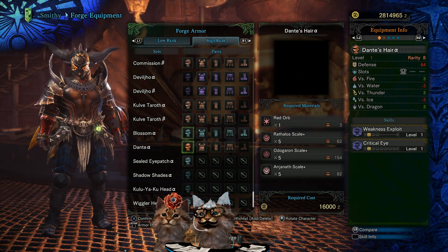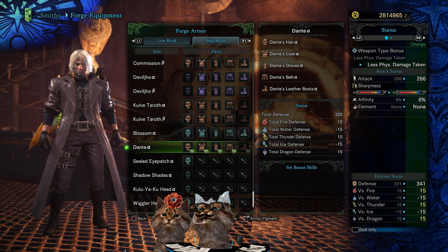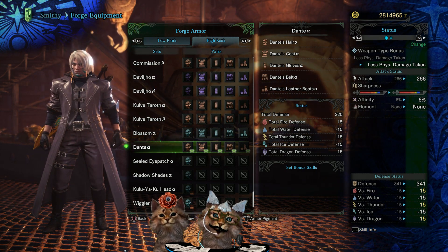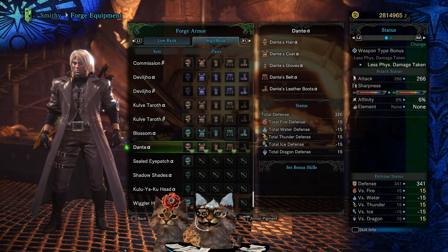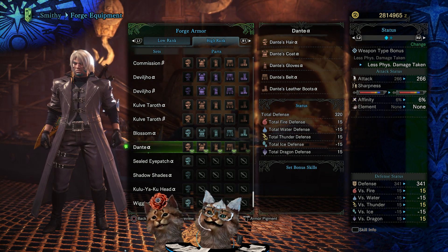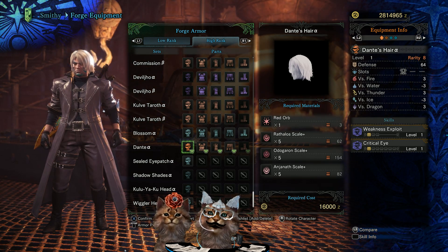For Dante alpha, unlike the previous event quests, we're not forced to do the entire look - although this is one I actually would wear. Nothing against Aloy or Ryu, they're just not my favorite characters. It's got decent skills and lots of slots. You can do this piece by piece unlike the other ones, which makes it unique.